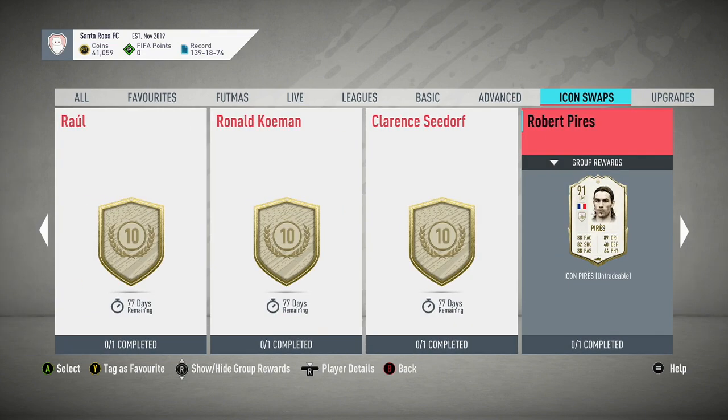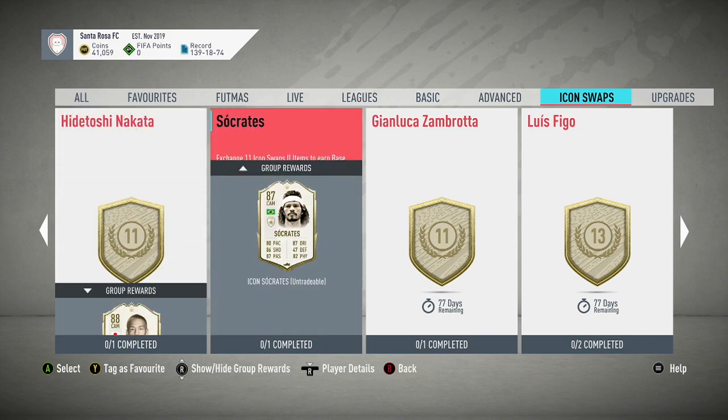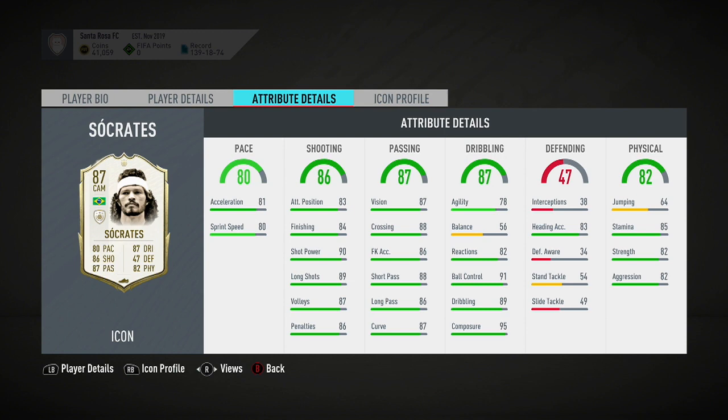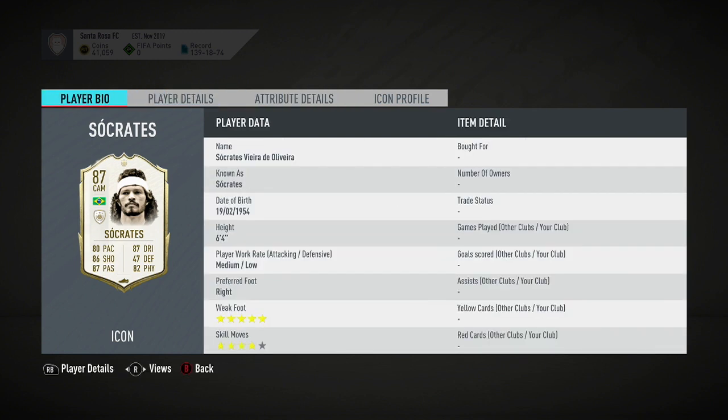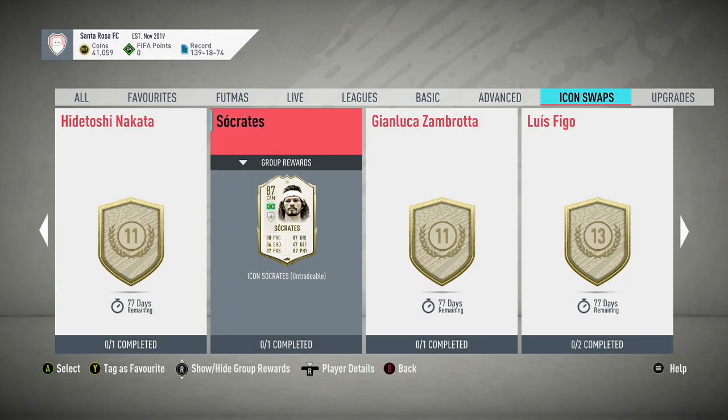I'm going to skip past Pires. Pires is very good at left wing but there are so many good attacking options. I maybe think a little bit more about Socrates because of his five-star weak foot, which is very very handy in this year's game cycle. All the players with five-star weak foots are just worth their weight in gold. With decent physicals and really good composure he looks like a nice card. The balance is a little low and that's a worry — you're gonna have to boost that balance, maybe boost the pace a little bit, but Socrates is a player I rate and think would be great.